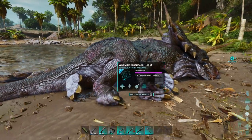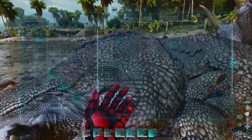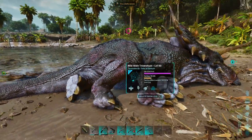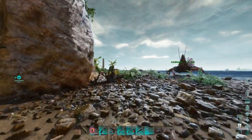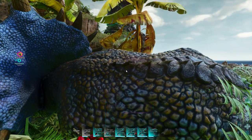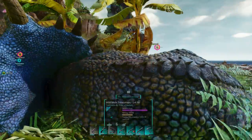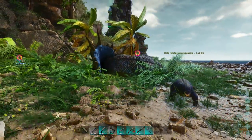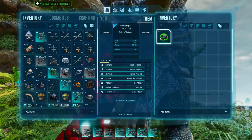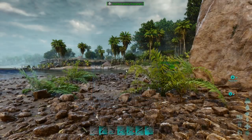This is a level 90 trike — both of them actually were level 90. Once you have them knocked out, just access the inventory and then put the kibble in its inventory. Trikes are pretty cool in that, unlike other creatures in Ark, when you go for headshots they take reduced damage instead of increased damage, due to their frills. Remember to take the kibble off your trike once it has tamed, as it will consume them.